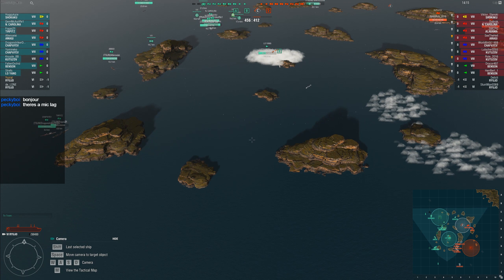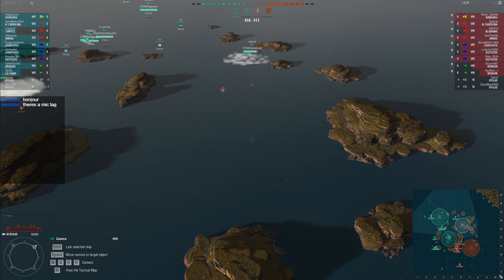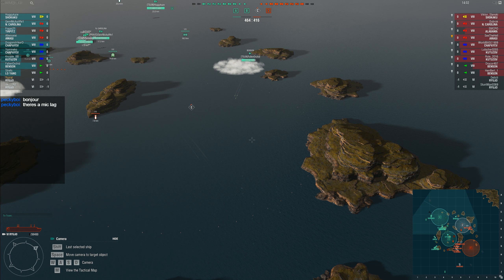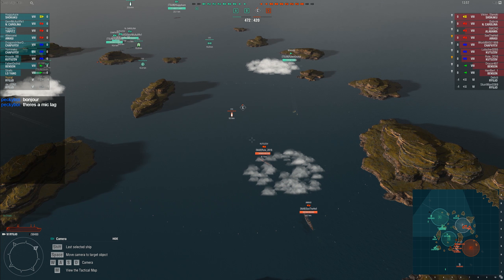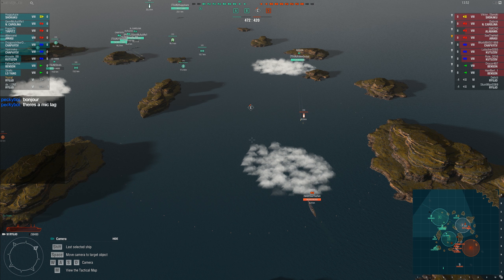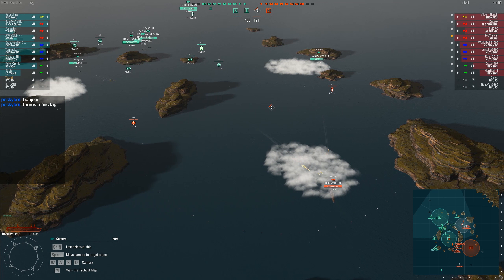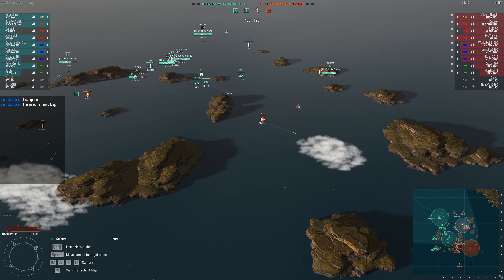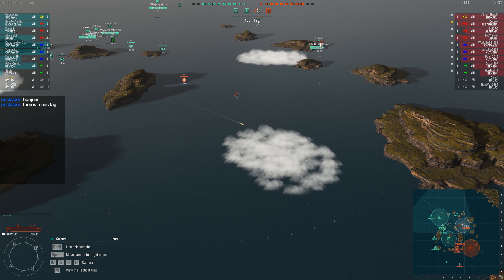Meanwhile, Roll26 has just managed to dive into concealment back at point C, but not soon enough — he's taken a lot of hits and popped his smoke. He's still spotting from that dive bomber squadron, but Fallen Orchid has also put smoke down, so it's going to be the blind shooting the blind. It looks like NAB will be able to capture C, barring any good blind shots. There's an Amagi in that smoke, but really it's Roll2016's Kutuzov that's doing most of the heavy lifting on that cap.